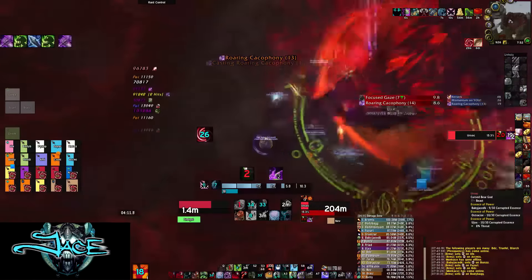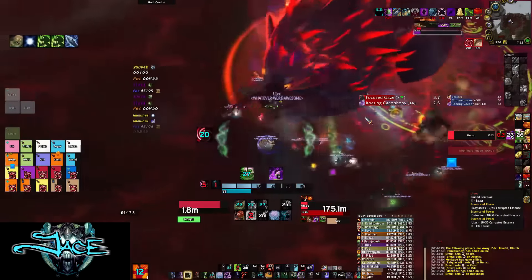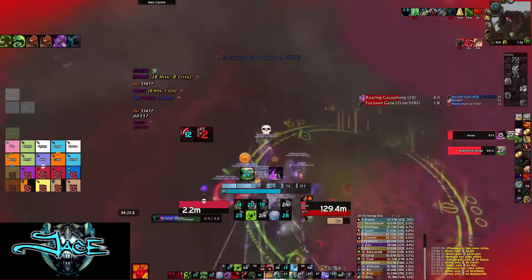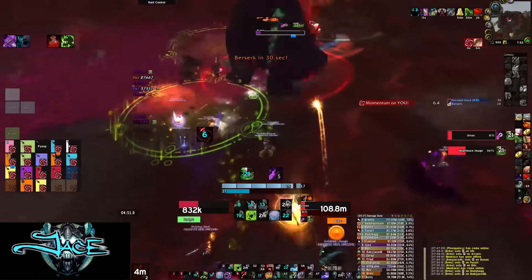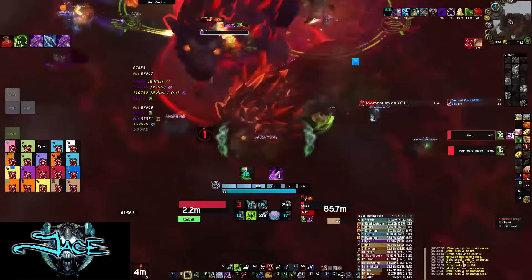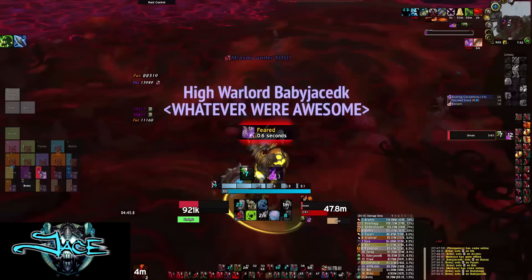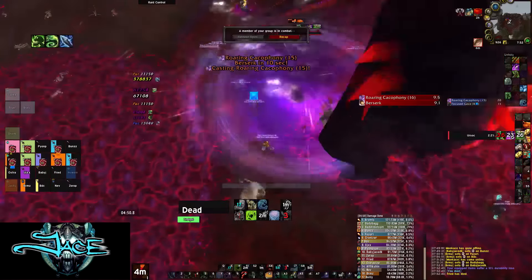That's pretty much it for this fight — it just repeats like this. This is a very simple fight; the main mechanic is the DPS check. By the time you get towards the end of the fight with about fifteen seconds left, you're going to hit a point where you start reaching the next set of puddles, and at that point you just have to bring him into the middle. He should be enraging soon after that. Use immunities if you have them because his charge during enrage does hurt. As you can see, the add got a fear off and all the melee got feared — it almost caused a wipe because he enraged right there.